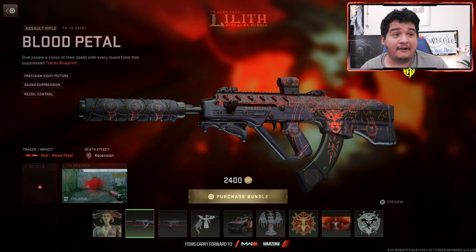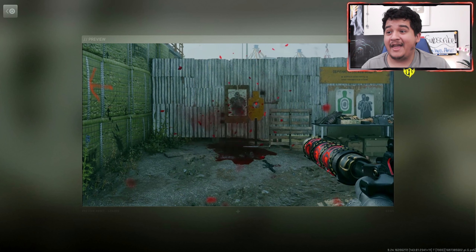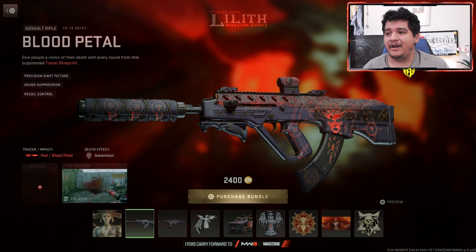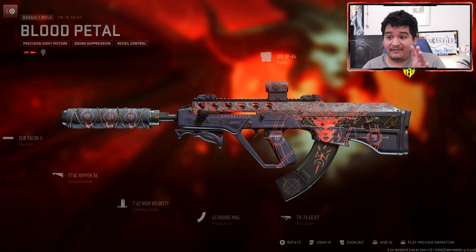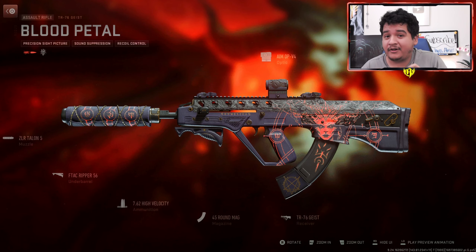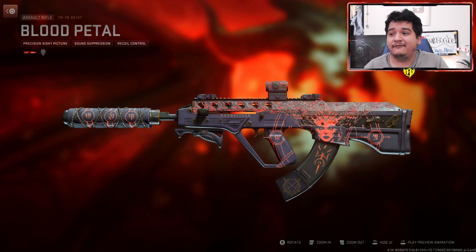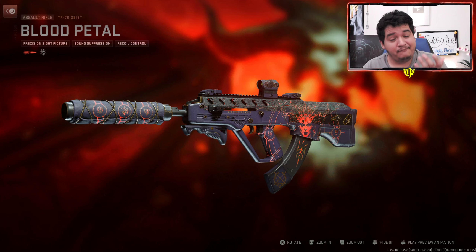Next up, we've got the TR-76 Geist of the Blood Petal, which comes with the Blood Petal Tracers and the Death Effect Ascension. It looks like you literally annihilate enemies into little rose death petals, which look incredible. This blueprint seems to be animated in some sort of way, which is really cool. It comes with 7.62 high velocity ammunition.